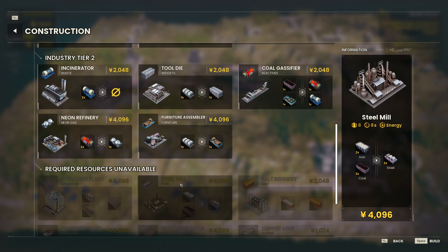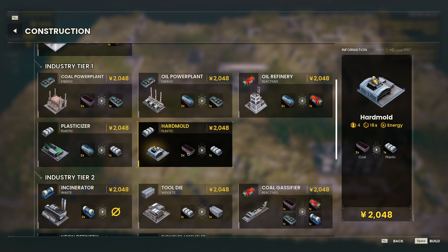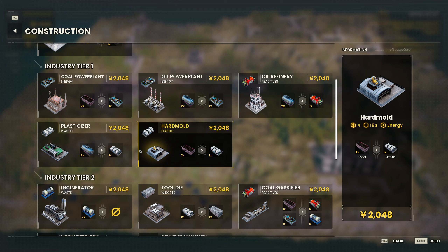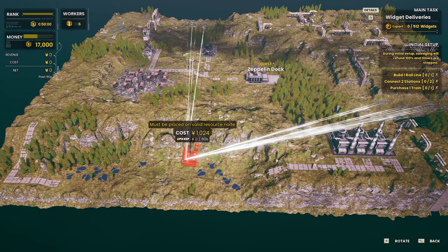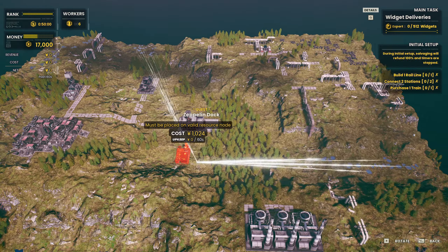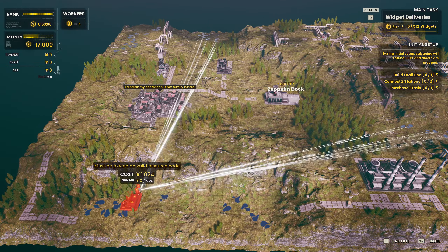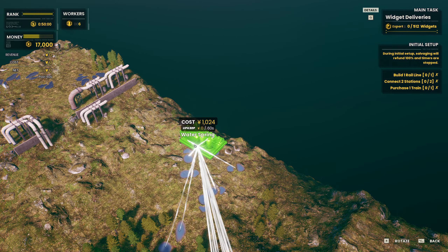How do we produce widgets? I don't remember. Widgets — tool die with plastics, one to one. And we can produce plastics either with hard mold with the coal, or we can produce plastic with a plasticizer. Either one is more or less the same, so the difference is non-existent. We're gonna start with a little bit of water then. Since we already have power set up here, maybe we should use coal for power and then focus on oil for the other stuff. How about that? We can try that.